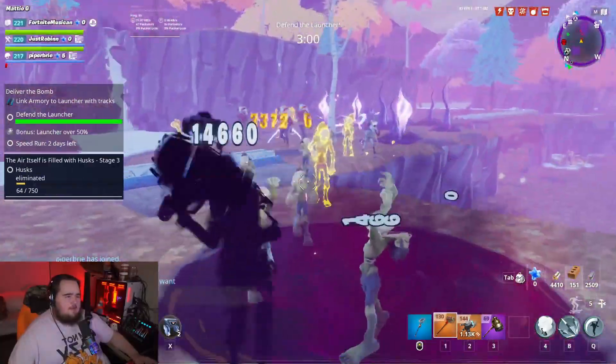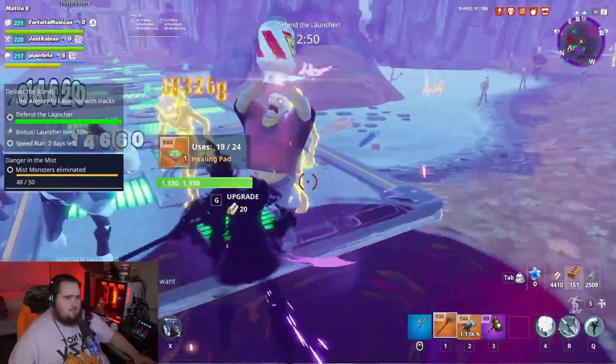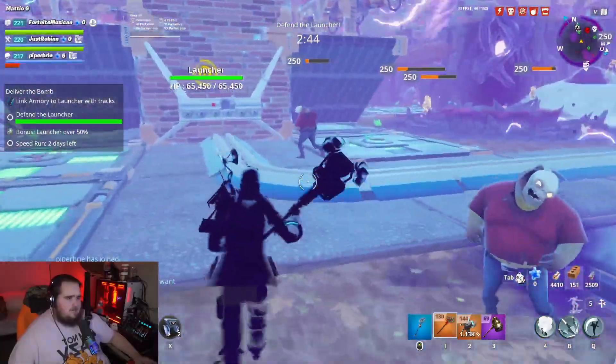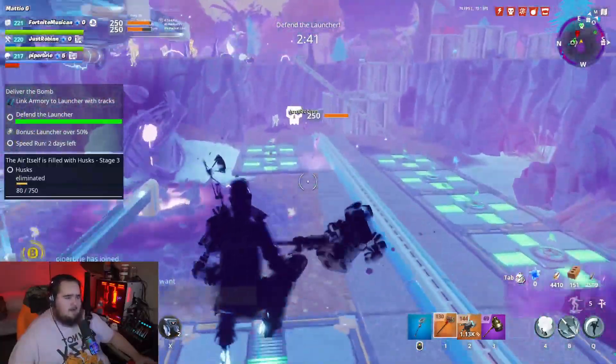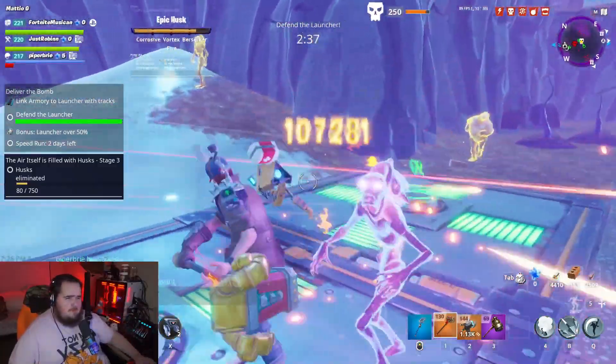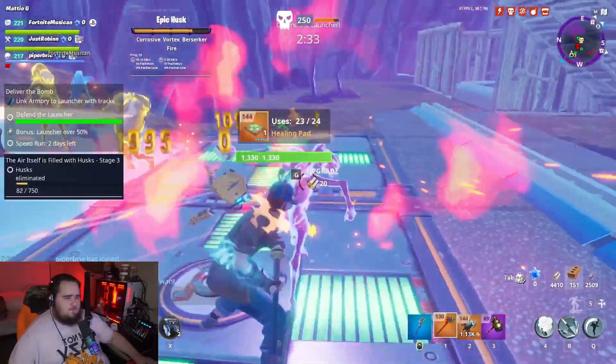The sixth perk is that landing five hits in a row on a single target causes a small explosion, damaging enemies within a half-tile of the target for 70% damage — which is a lot. So if we hit an enemy five times in a row, we get a small explosion in that tile radius dealing 70% damage, which is pretty significant.